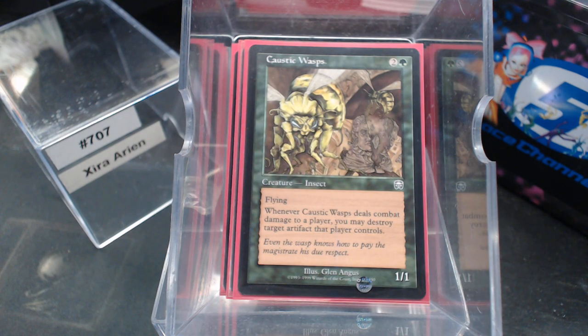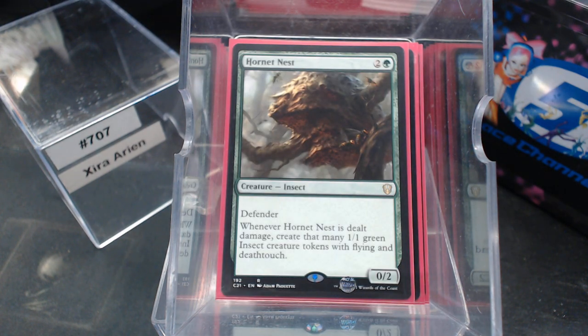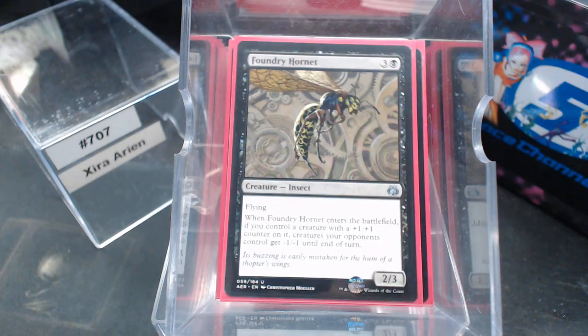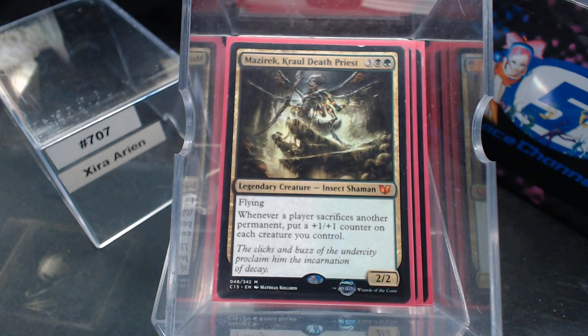Caustic Wasps — another good one. Combat damage equals blow up an artifact, that's pretty neat. Endless Cockroach is going to come back from the dead. Hornet Nest: putting out a bunch of bees. Saber Ants. Barb Shocker was kind of the Time Spiral remake — deals damage to a player, discards all the cards, and it has haste and trample. Foundry Hornet: if you control a creature with a +1/+1 counter, there's a slight synergy there, not much. Maseric — I don't have a whole lot of sacrifice abilities, but it's Maseric. Whenever a player sacrifices another permanent — and we normally sacrifice Fetchlands, whether they're Terramorphics or Arid Mesas, Sakura Tribe Elders, Yavimaya Elder — just all kinds of stuff we sacrifice and almost don't realize it. So Maseric's good.